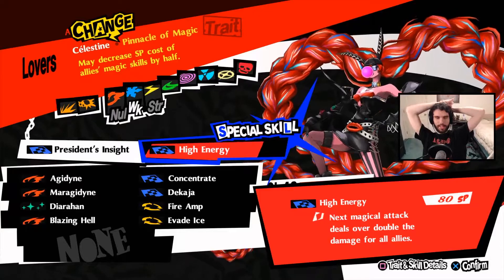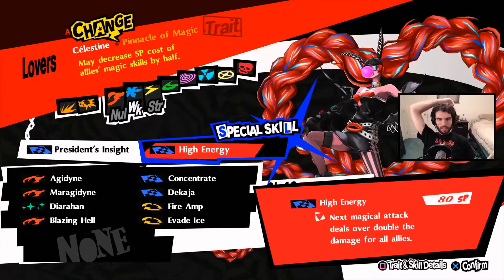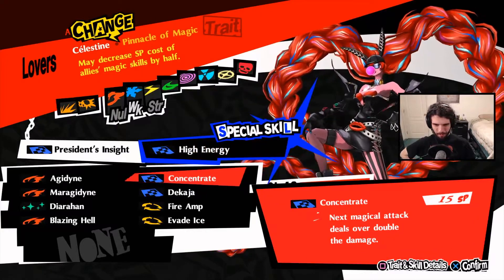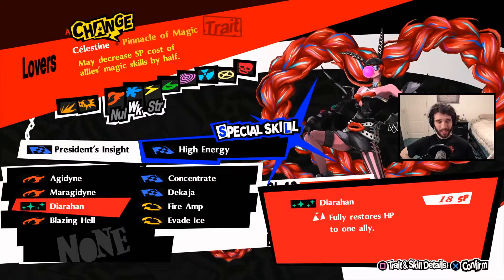She has AoE Concentrate — it's 80 SP, which is completely ridiculous. What do we even do here? It's over double damage for all allies. Obviously we want High Energy, but we need to not replace Concentrate because it costs 80 SP to activate — Concentrate costs 15 individually, and even four of those is only 60. So with this we compress four turns into one turn. What do we not need? Maybe Evade Ice or Diarama — Fire Amp is crucial on a fire damage dealer.